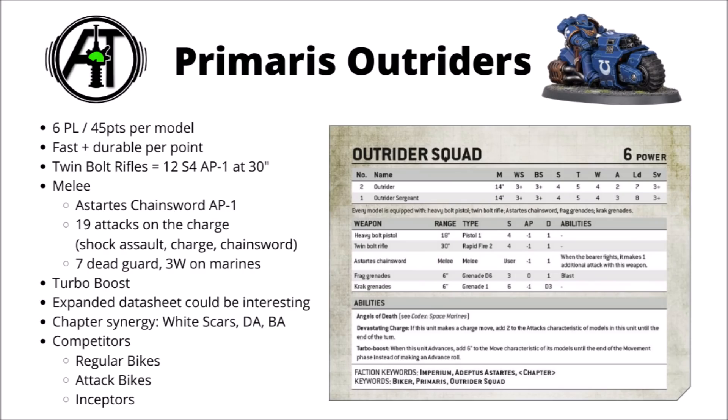From the Primaris Outrider datasheet from the Indomitus box, we know that they're a fast attack choice for Codex Space Marines. Their power level is 6 and they're 45 points per model. For a relatively heavy points investment you do get quite a decent profile on them. They've got a very nice 14 inch move, and if they advance they get plus 6 inches to that through turbo boost. Weapon skill and ballistic skill 3+, strength 4, toughness 5, 4 wounds, 2 attacks, leadership 7, and a 3+ save.